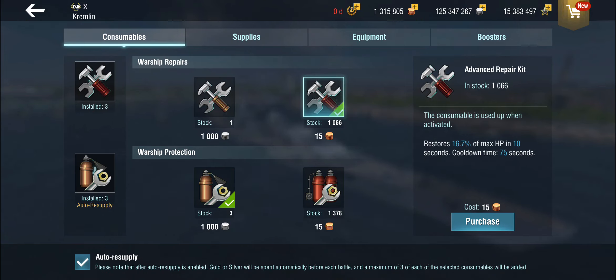The advanced repair kit restores 16.7% — so more HP — and it has a shorter cooldown of 75 seconds, which is 15 seconds less cooldown. There are also some captain skills that can reduce the cooldown potentially even further.